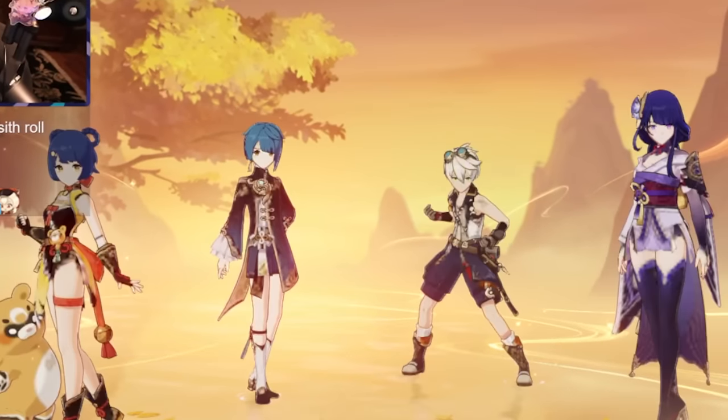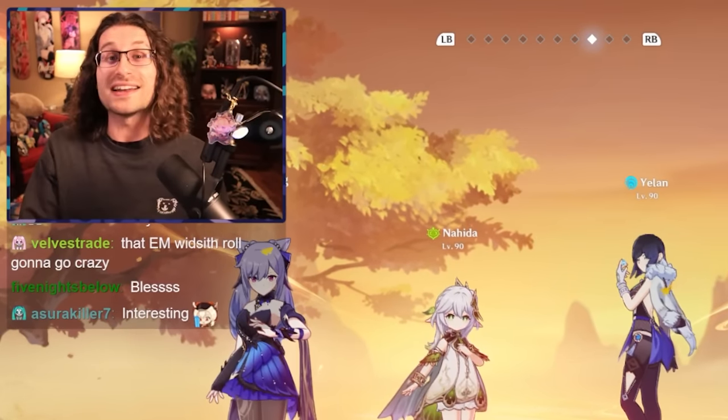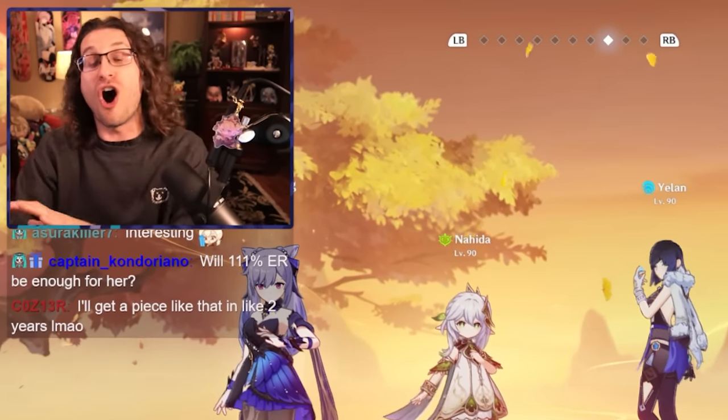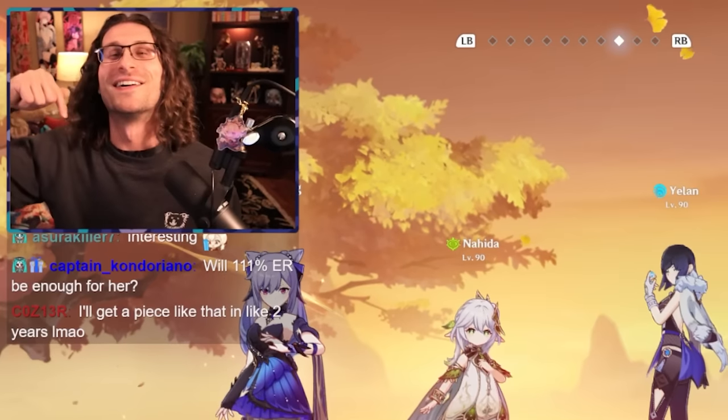So here it is, guys. All of these characters are holding separate builds right now — they're not sharing any artifacts. They all started from the bottom. And I can guarantee you all of these characters are Abyss 36-star ready, baby. That is going to do it for one of the coolest experiences and videos I've ever gotten to make on my channel.